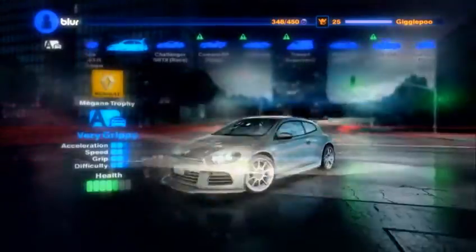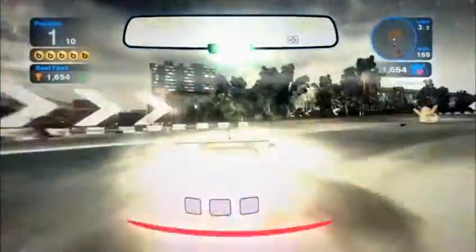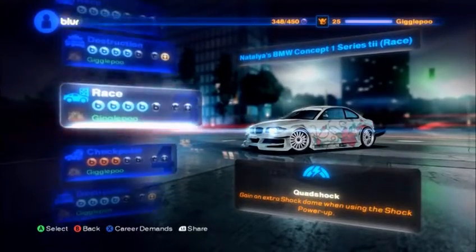Blur has a meaty career mode. There are nine separate sections with seven different races, each culminating in a battle against a mean-spirited boss. Your main objectives are broken down to three distinct categories: racing, destruction, and checkpoint.